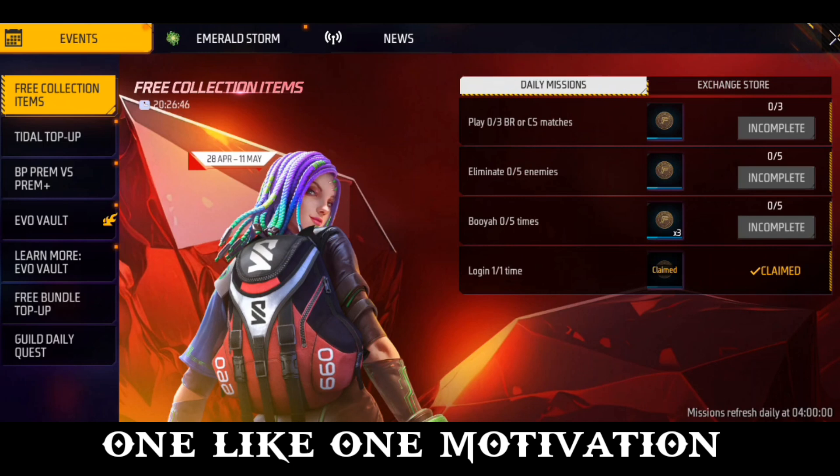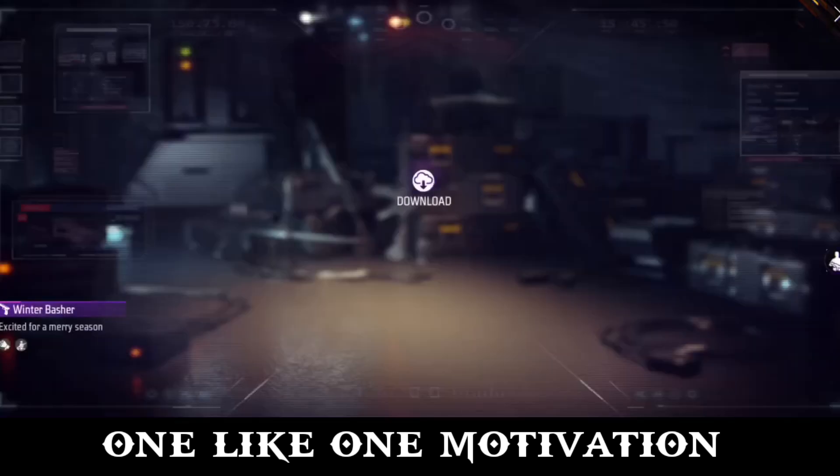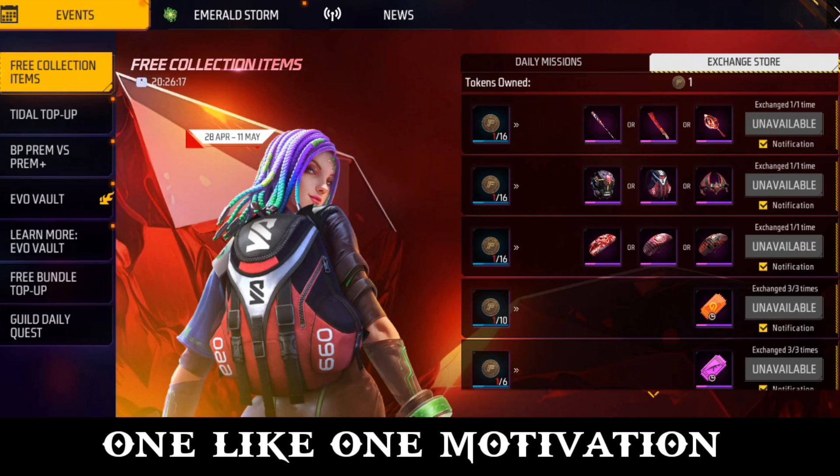If you want to use an unlimited amount of time, you can use a very small amount of time. The other option is to get an option. You can also use freevast and download as well. Here you can see how to use it. The first option is to use this one.